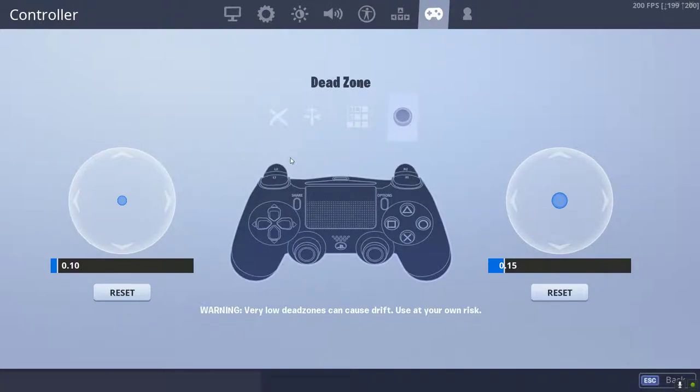As for dead zones: this is mainly relevant for new controllers. If you get a new controller, definitely bring your dead zone lower — you're going to feel like you have more control. It won't take as long for your controller to activate when you push the stick. If you're using an older controller, you probably want to have it at 20 to 25 on both, because very low dead zones on old controllers will cause drift. If you have a brand new controller, bring it down so you feel like you have more control.